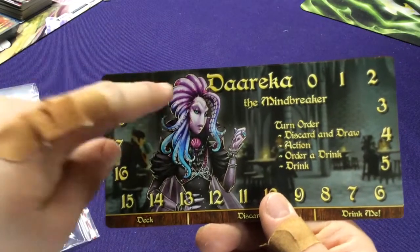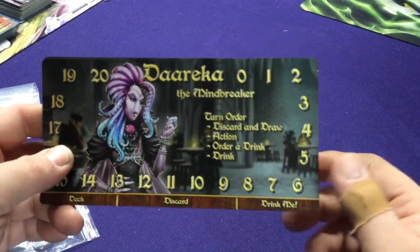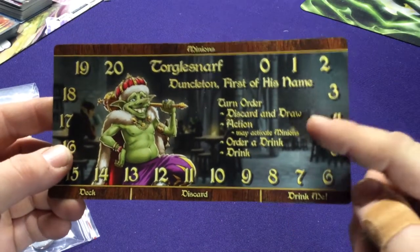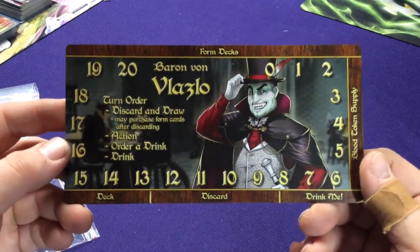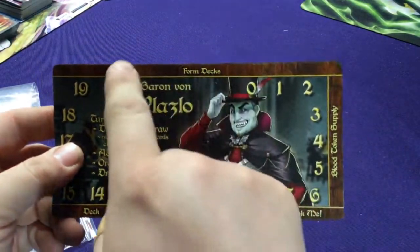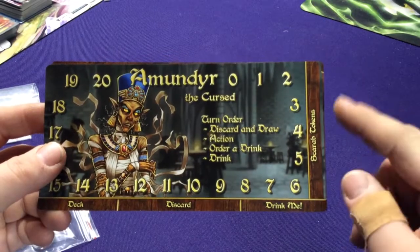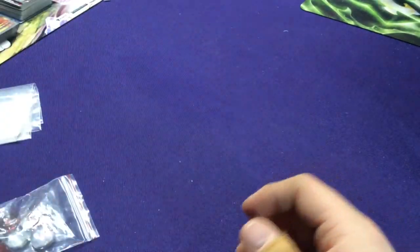The boards list your deck and discard, and you have your counters on there — fortitude goes here, and as you lose health it goes down; alcohol goes up. They also list your turn order. We have Garika the Mindbreaker, then Targosnoth Guncle King the Goblin King — he has a special action using minion cards. We have Baron Avon Vazilou with his form decks and blood cooking supplies. And then Amanger the Cursed, the elf mummy, with her Scarab tokens on the side.